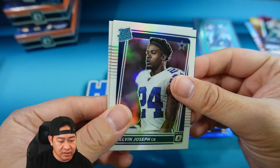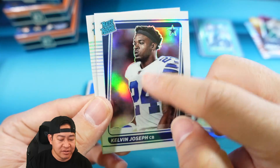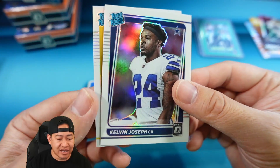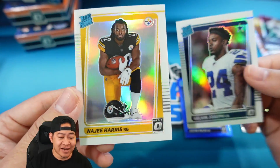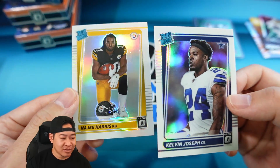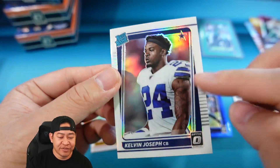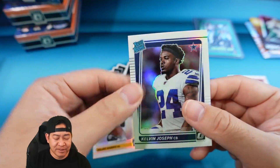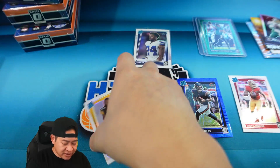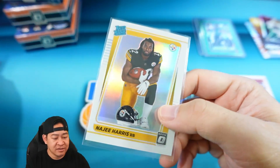Kelvin Joseph — that looks like it might be a variation because it's hollow but it's not a silver border. I think this is the rookie variation. And Najee Harris — now I know that picture is a rookie variation, so we actually got two rookie variations. I think it's only one per box but Kelvin Joseph — it's just an image variation with a kind of shiny silver effect but still white border. The rookie hollow variation of Najee Harris — different picture — that is pretty cool.